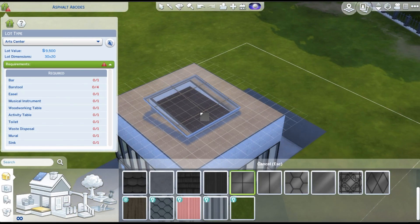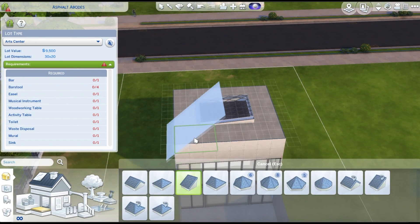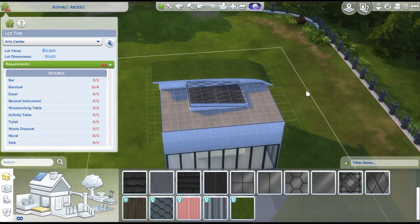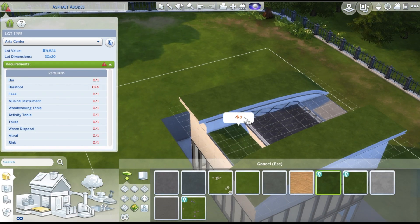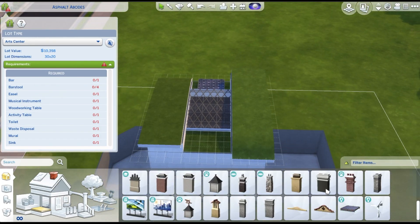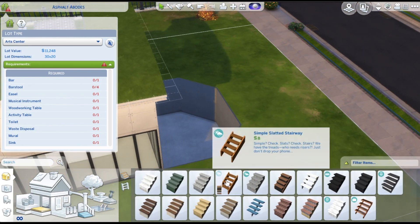I wanted to put like a transparent roof thingy over the refreshment area, but the roofs were not staying flat enough for me. It was kind of still having like a little slope at the end and I just didn't like that. It was really annoying me, so I didn't do that. But regardless, I liked how this build turned out.